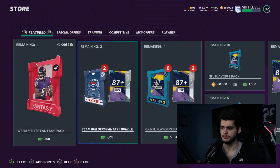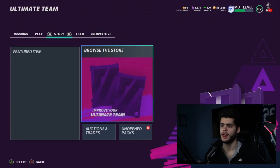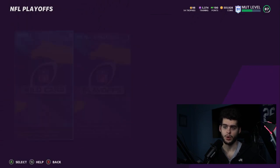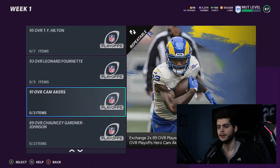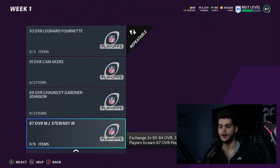Now let's head over and check out the sets for the new part of the playoff promo. NFL Playoffs Launch One was the original, and then NFL Playoffs Week One is the wild card. They are doing it per round, which is cool. We start off with a 96 overall John Abram on the Falcons, 95 overall Josh Allen, 95 overall Marcus Peters, 95 overall Ty Hilton, 93 overall Leonard Fournette, 91 overall Cam Akers, 89 overall Chauncey Gardner-Johnson, and 87 overall MJ Stewart Jr.